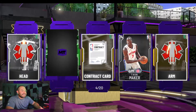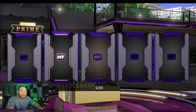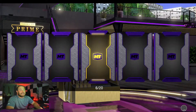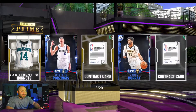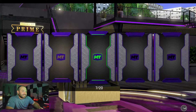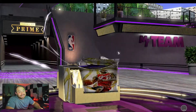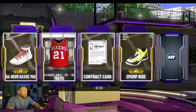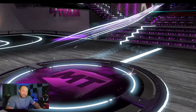I wouldn't be surprised if we don't pull a single galaxy opal. I hope I do — I'd like to make some quick MT. It'd be nice to pull LeBron. But I don't recommend buying packs guys, this is really just for you guys — it does nothing for me. I'd rather just try to snipe something.